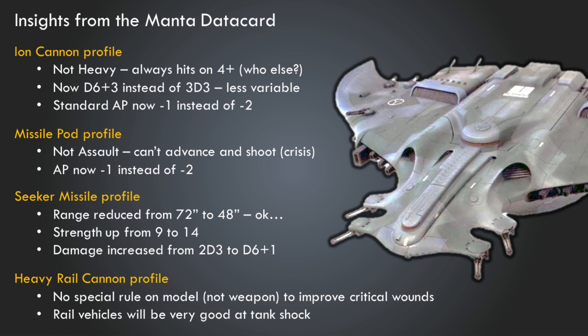The Missile Pod not being Assault is kind of wild to me. Perhaps this is because the missile pod is conceptualized as a long-range weapon where you're not expected to advance and shoot. But the fact that it's no longer an Assault weapon means you can't advance and shoot, which is a really big deal for Crisis Suits. Crisis Suits are meant to be dynamic — we want them to be able to advance and shoot — so the loss of Assault is potentially an indicator of sweeping reductions in Crisis Suit efficacy and maneuverability.